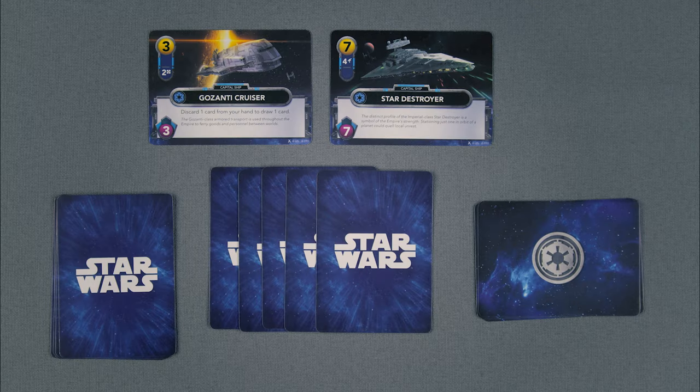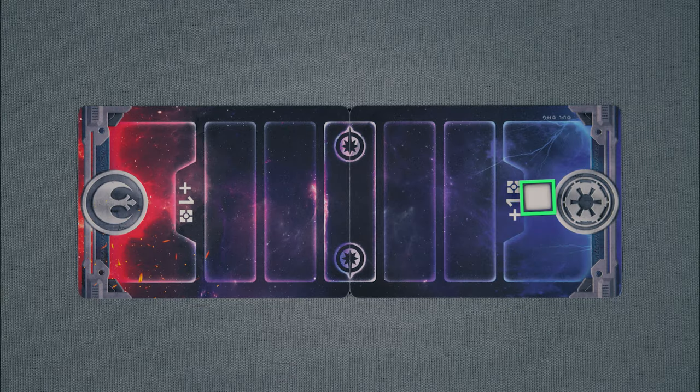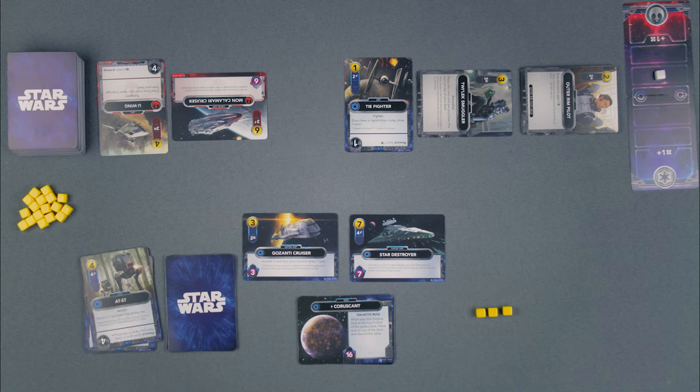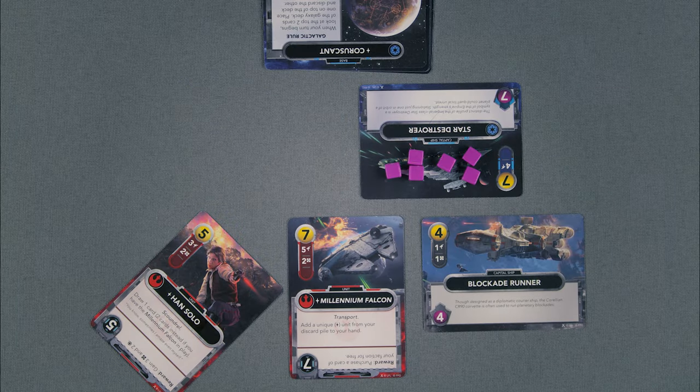Beginning of Turn. At the beginning of each turn, if your base was destroyed, select a new base card. Gain a resource if the Force is on your side, and collect resources from each capital ship in play. On your turn, you can do any or all of the following in any order as many times as you are able and would like to: play a card, purchase a card, use a card ability, commit to an attack, resolve an attack, and end your turn.